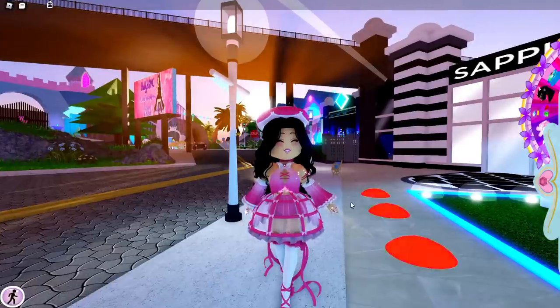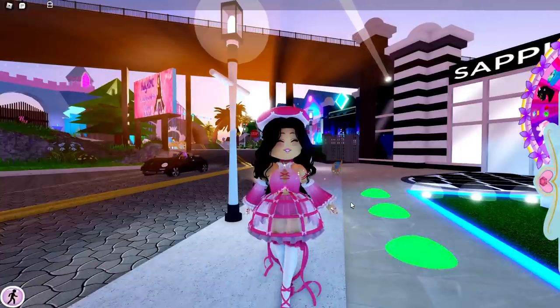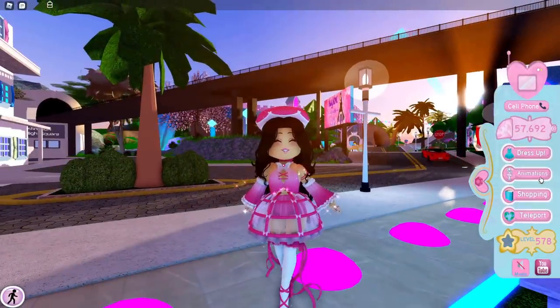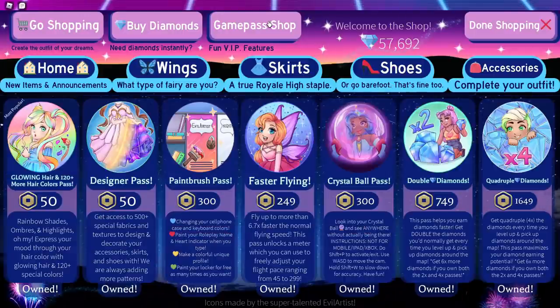The first tip is I bought every single game pass. You might say you don't want to buy every single game pass because it's not all worth it — and I have made a video on all the game passes I recommend. But I'll give a short rundown on the best ones for diamond hunting. Those would be Faster Flying, Double Diamonds, and Quadruple Diamonds. Quadruple Diamonds is expensive, but if you have the extra money, please just get it if you're into collecting.